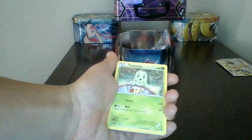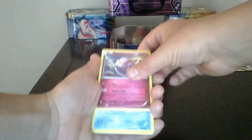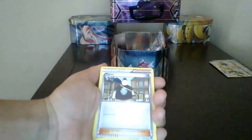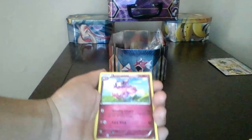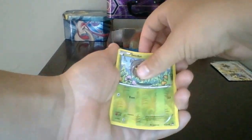Alright: Shinx, Chikorita — I love Chikorita — Clefairy, Timburr, Spritzy, Aromatisse, Slowbro again with a reverse holo, and a Ferrothorn.